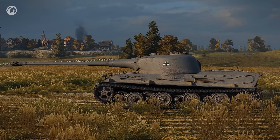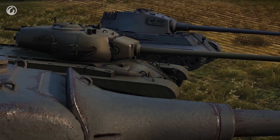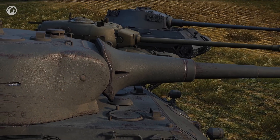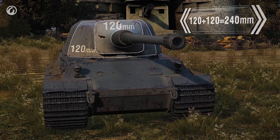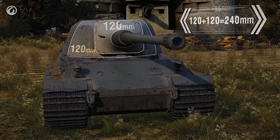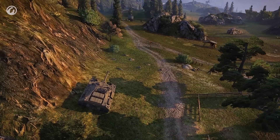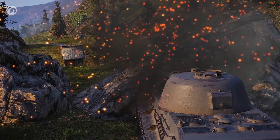Prospects would seem bleak if it were not for the 120-millimeter gun mantlet. Sure, all tanks have mantlets, but the Löwe stands out — its mantlet covers the entire front of the turret. The sum of mantlet and turret armor gives a thickness of 240 millimeters. It's incredibly hard to penetrate. And if you manage to hide the hull, the German tank turns into a real unassailable fortress.